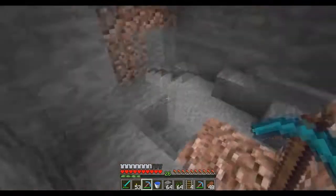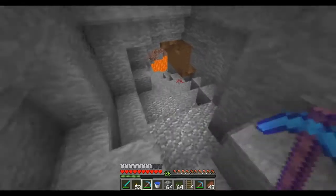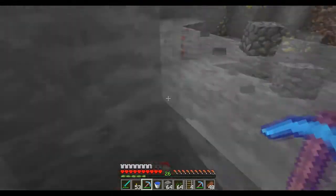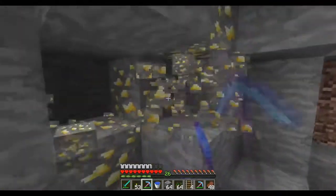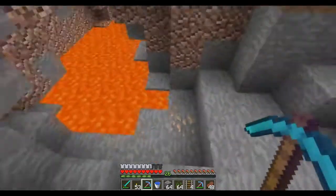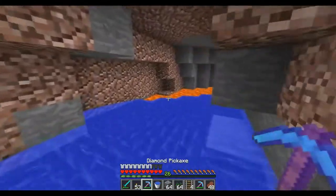We're going to clear through this cave system and then we'll head on out of here. We did get six diamond ore, so with a fortune three pickaxe that should get us some stuff. Not too bad of a mining trip - a quick mining trip just to get a couple more diamonds. I'll probably end up doing more strip mining off camera because I do want to get ready for that Ender Dragon fight.